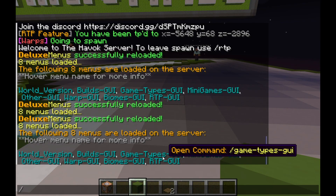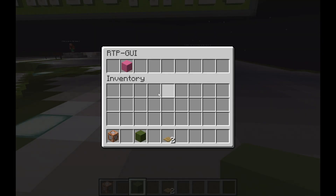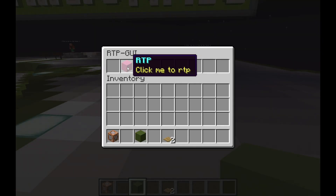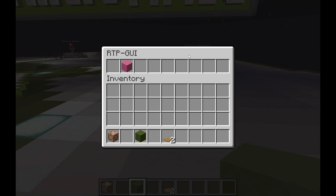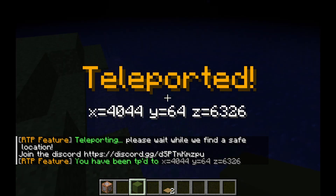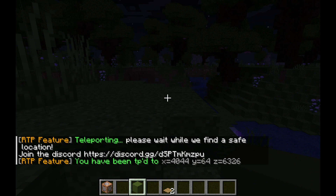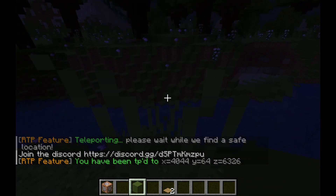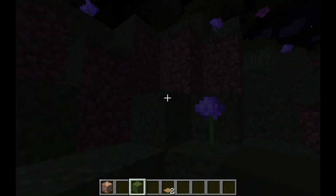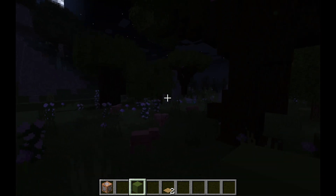Let me show you that again — I clicked on it, it appeared in chat, I clicked enter and it opened up. Here we are — it says RTP-GUI, just like I told you guys it would. It says RTP, 'Click on me to RTP.' I clicked on it and it randomly teleported me. So that's how you set it up. If you guys have any questions, ask me in the comment section below or ask me in Discord. I hope you guys have a good one.